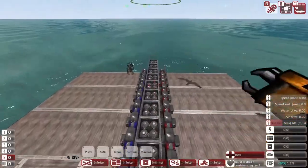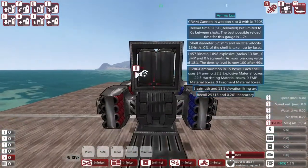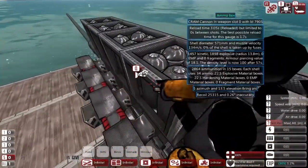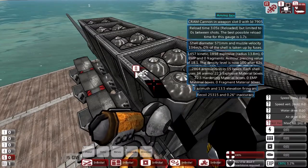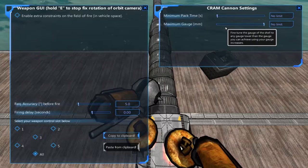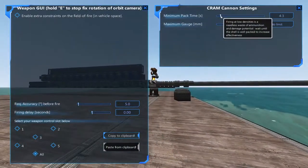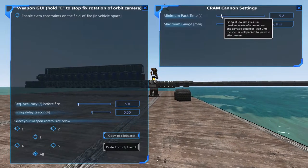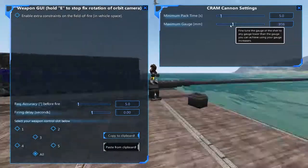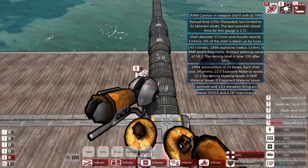Basically, you can increase your reload by adding more ammo boxes to auto loaders, increase the gauge with gauge increasers, get more of these on the side to cram it full of more explosive power. You can put a firing delay on it. There's also a maximum pack time setting — firing at low densities is a needless waste of ammunition and damage potential, so wait until the shell is well packed to increase effectiveness. You can tell it to limit to a certain gauge, or just go full power.